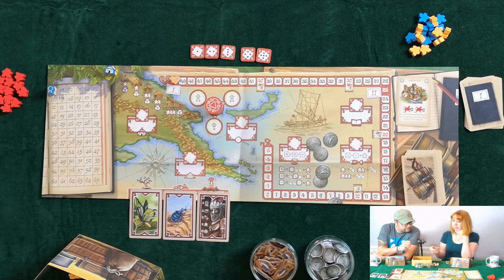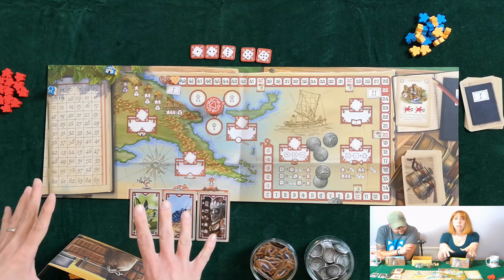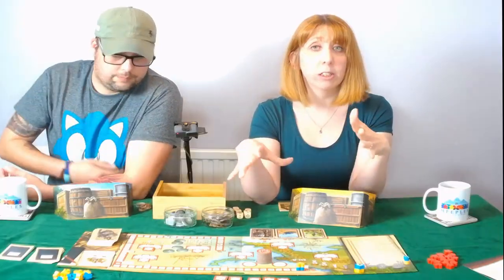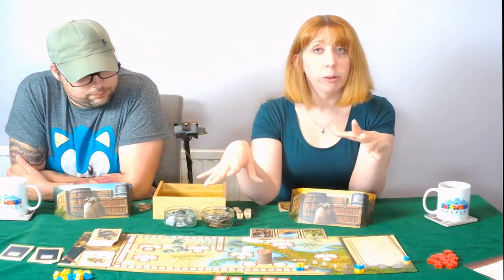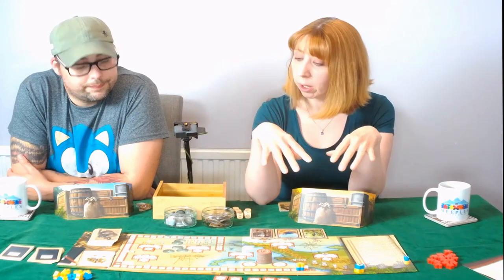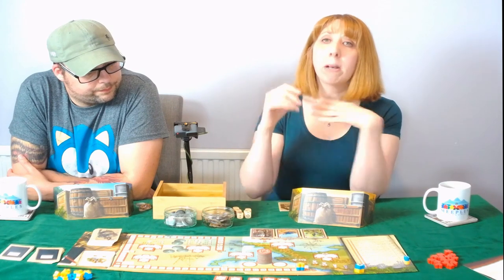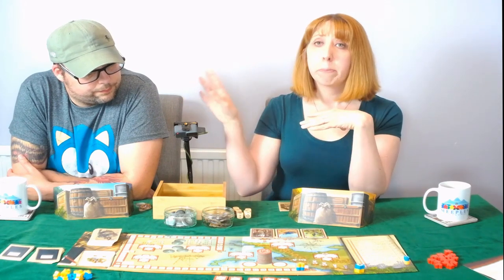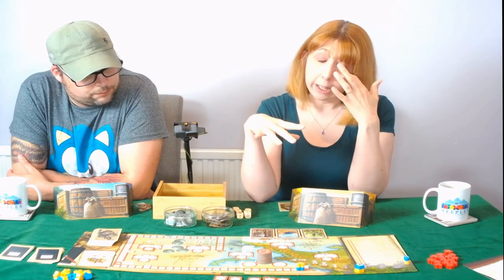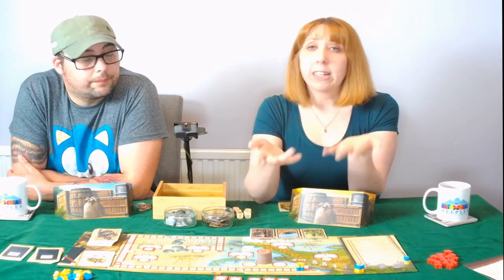This is what we call the forbidden zone marker. The person who is behind on the energy track is normally the one that picks which zone that marker sits on — and that's what we call the forbidden zone. We cannot play that during this round. It's slightly different in a two-player game: one person goes first, the other one places the marker and that switches turn by turn. Normally in a three or four player game that would be the person with the least energy doing that, so they are at less of a disadvantage.